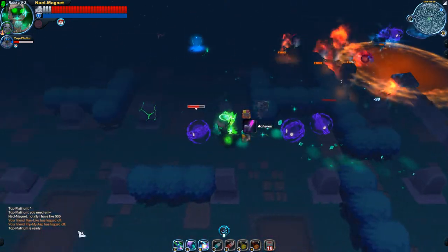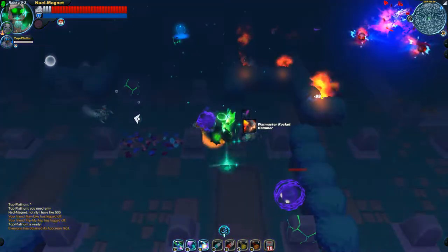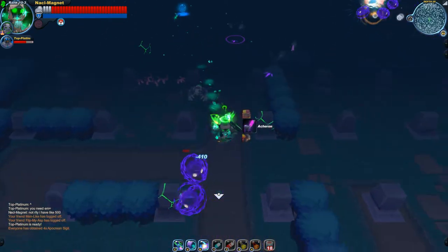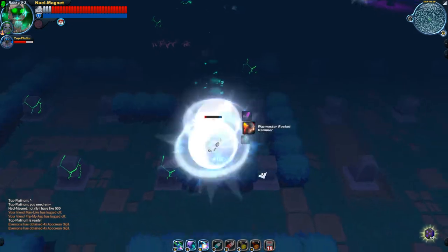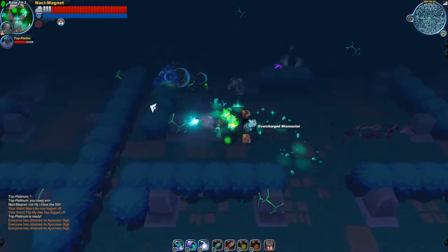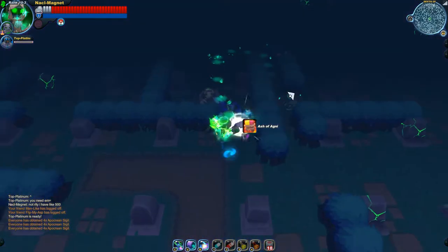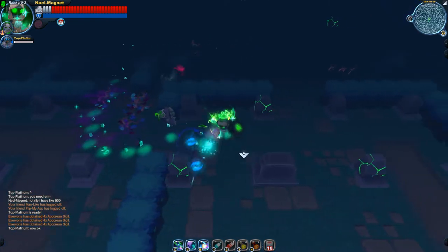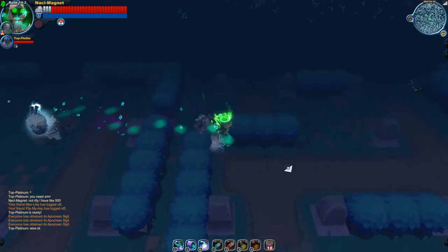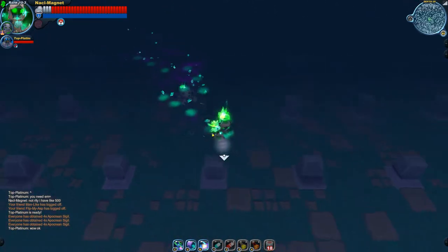I don't really mind fighting around the harvesters, but the issue is that you're kind of forced into a hit-and-run tactic — attacking the souls, running around, then going back to attack. During all that time, if you can't manage to kill them, you're screwed, because they don't just disappear on their own. They have a timer, so you need to manage that.